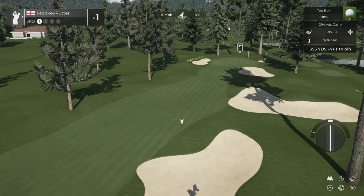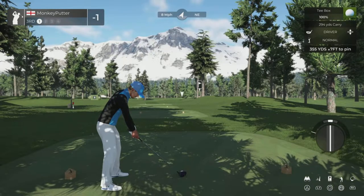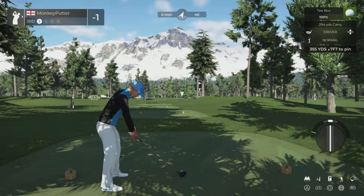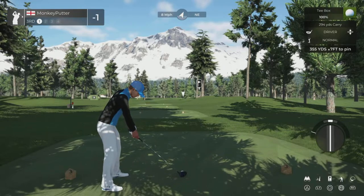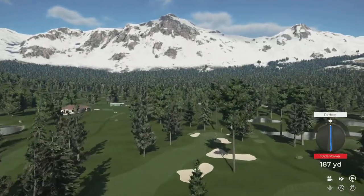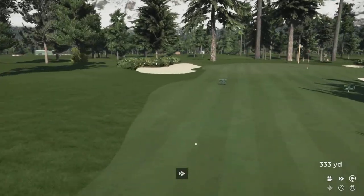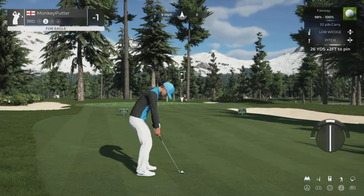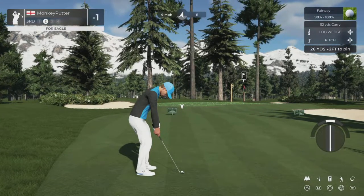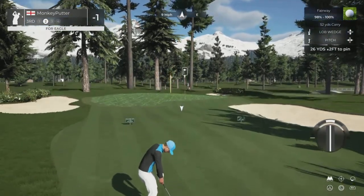The third hole is a short par 4. I don't think I can drive it, but if I hit a good one I could get quite close. I might hit a touch of fade. That took a horrible bounce to the left but managed to stay on the fairway. I've just noticed a sign there — 'Please keep carts 15 feet from the greens.' That's a really nice touch. I don't think I've seen those signs on a course within the game before, so that's really good.